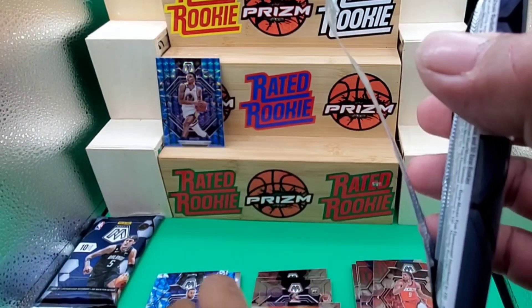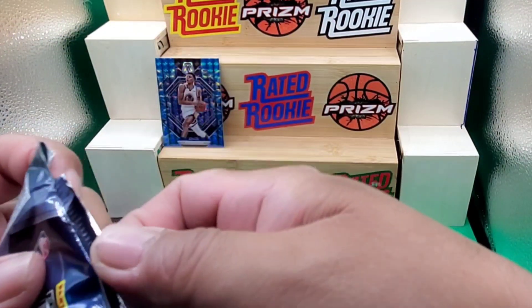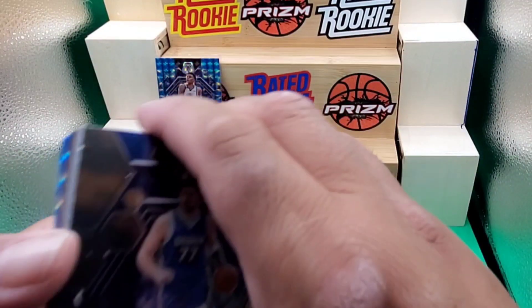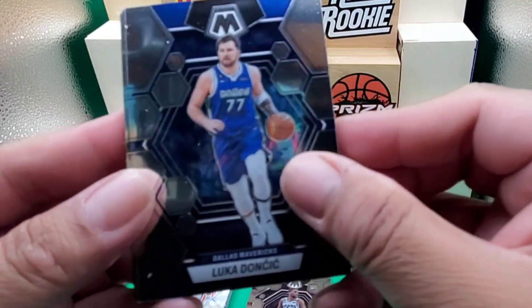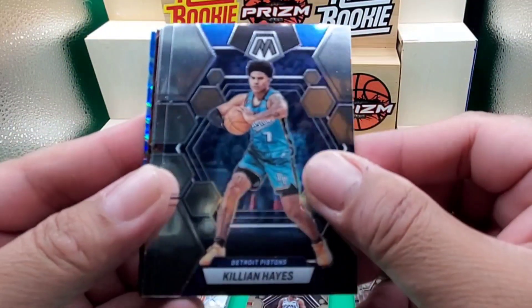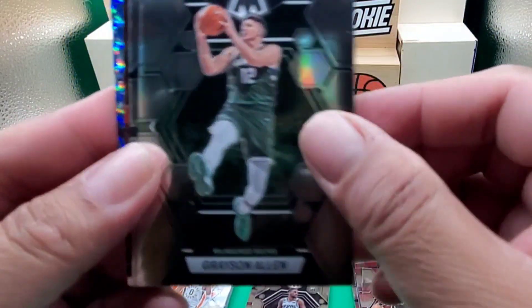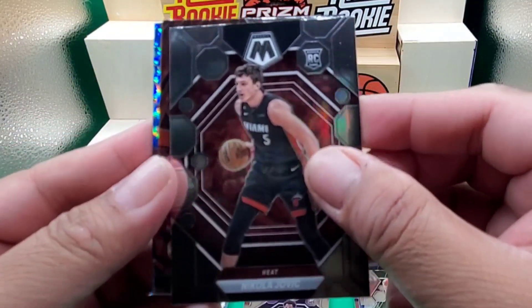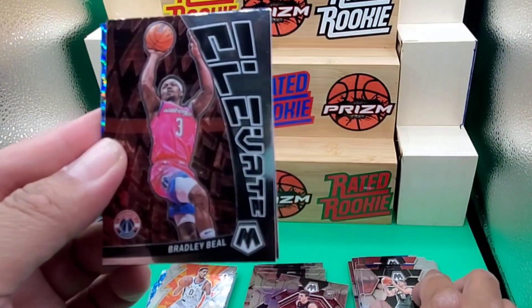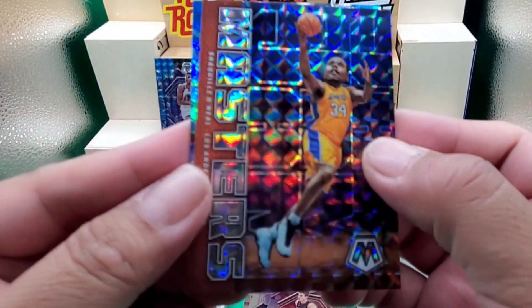We'll put this guy here on the parallels and inserts, so we have the base, the rookies, the parallels and inserts. Alright, we're not getting any Genesis here guys. Luka Doncic, Killian Hayes, John Collins, Grayson Allen, Wendell Moore, Nikola Jovic, and we have an Elevate of Bradley Beal, Jam Masters of Shaquille O'Neal.